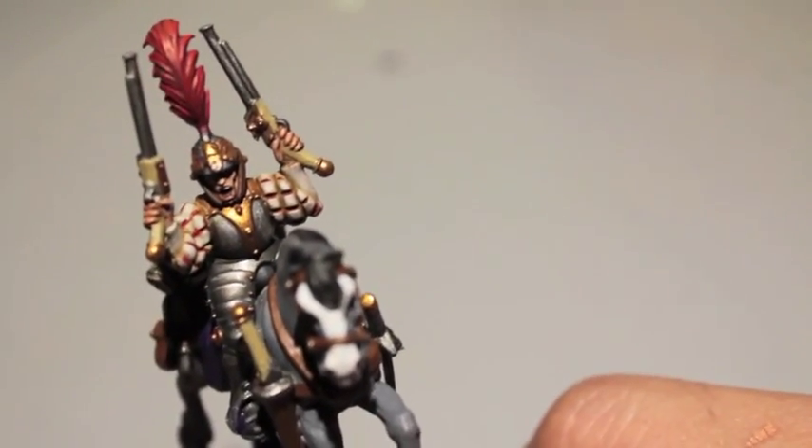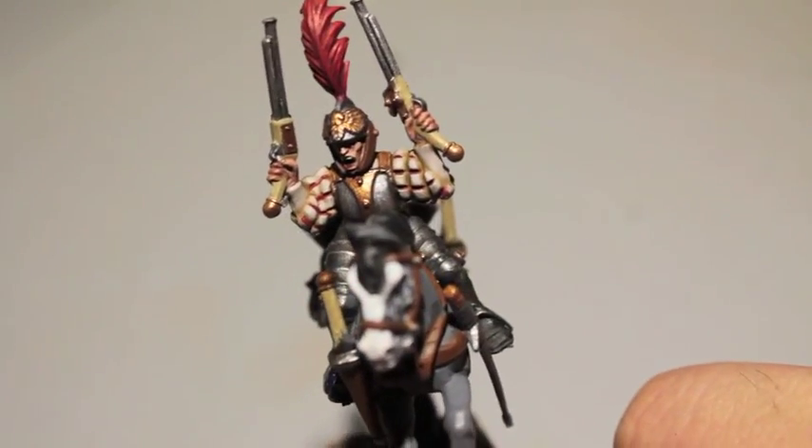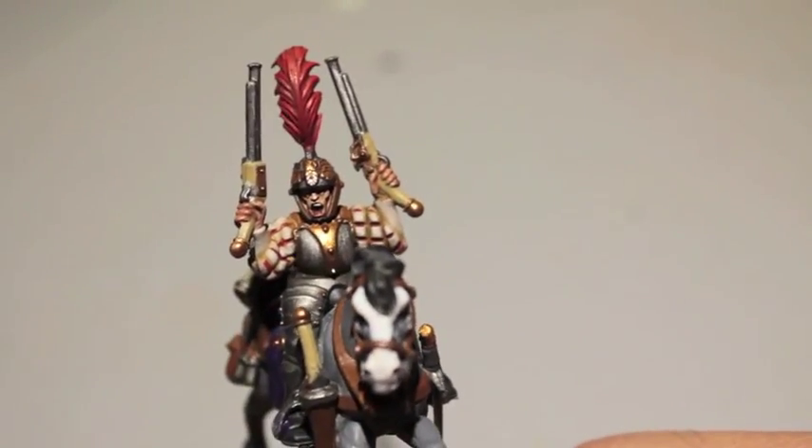Rakarth Flesh was our base color, and then we're going to add Pallid Witch Flesh. If you want, you can use more Pallid Witch Flesh to get all the way up to a very nice bright eggshell white.